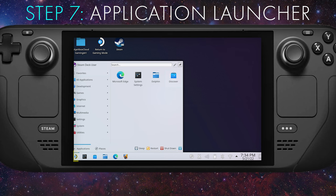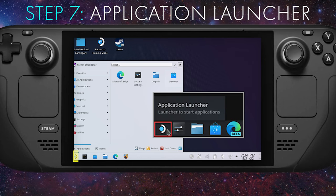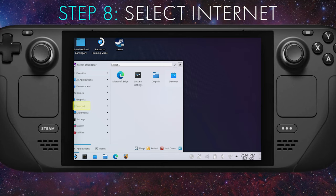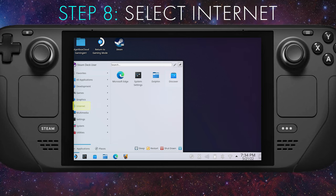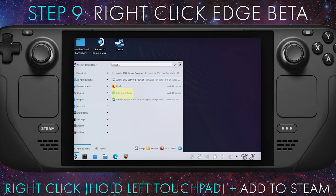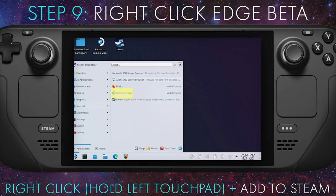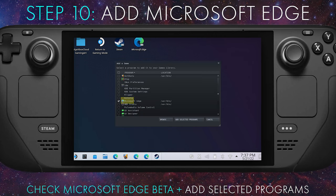Step seven: pull up the application launcher. The launcher icon will be on the bottom left of the taskbar — simply click on it. Step eight: select Internet. Step nine: right-click on Microsoft Edge Beta, then select Add to Steam.